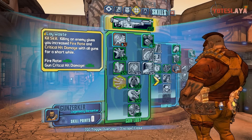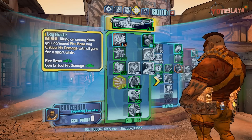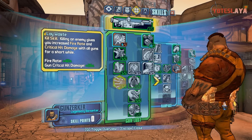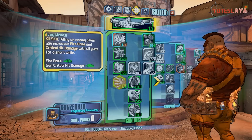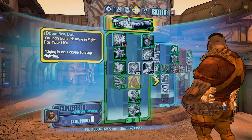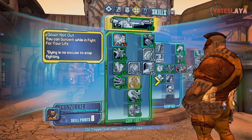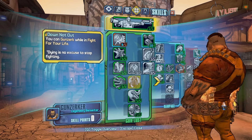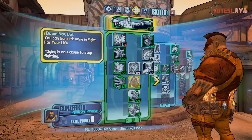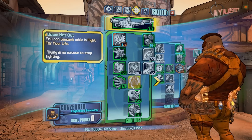Laying Waste: killing an enemy gives you increased fire rate and critical hit damage with all guns for a short while. I love insane fire rate - when I kill an enemy I'm going to have 40% fire rate plus and 25% critical hit damage plus. I also put one of one in the skill that lets you Gunzerk while you fight for your life. It's not necessary, but having two guns when you're down gets you up much quicker.